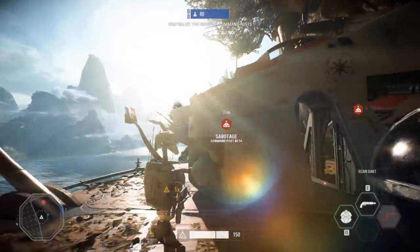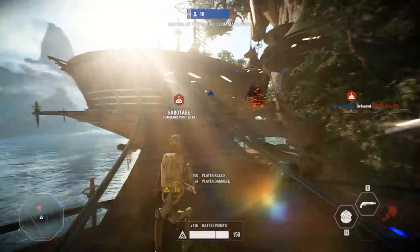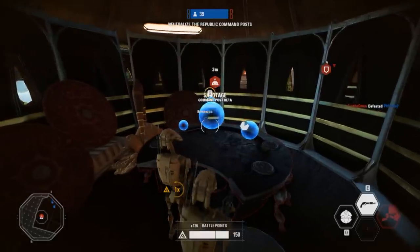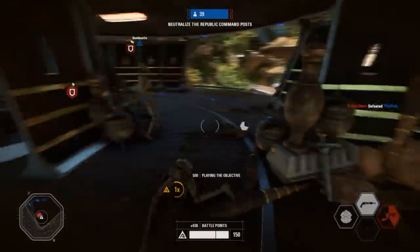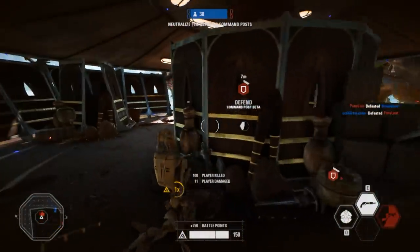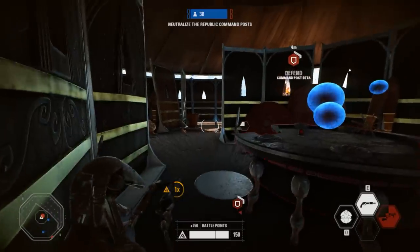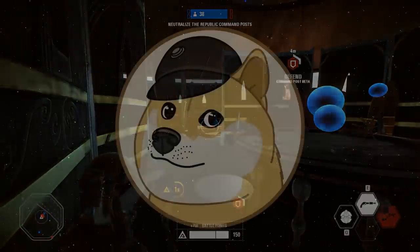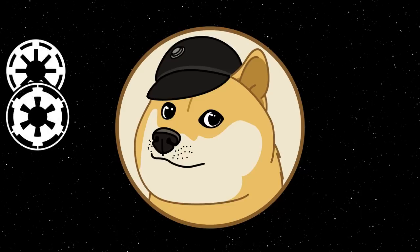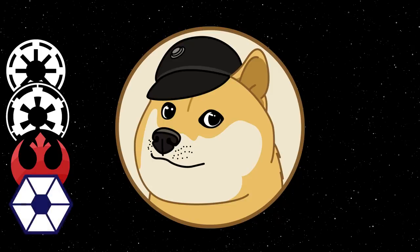That brings us to the fourth spot — the worst of the worst — the B-1 Battle Droid. B-1s are so bad it's almost funny. To be fair, they are meant to be fielded in sheer numbers, but the individual droid is not at all impressive, lacking any sort of advanced tactics or fighting sense. Unless we're talking about Mr. Bones, B-1 Battle Droids were just plain not good, which is why they get the fourth spot. So from first to last: Clone Troopers of the Galactic Republic, Stormtroopers of the Empire, Rebel Troopers of the Rebel Alliance, then the B-1 Battle Droids of the Confederacy of Independent Systems.